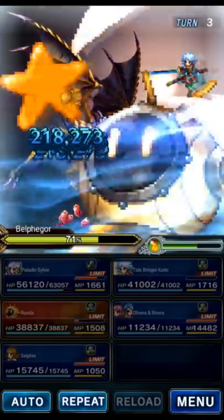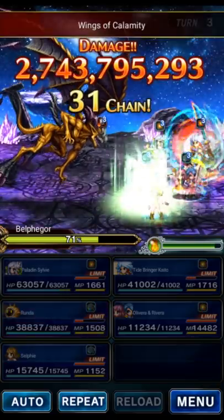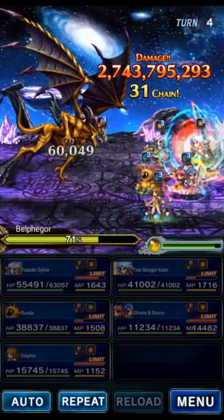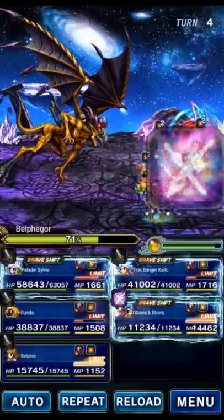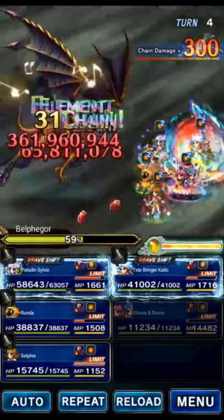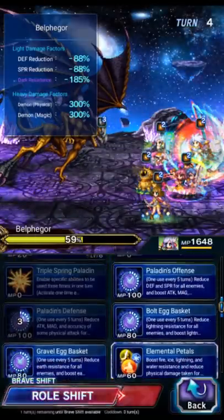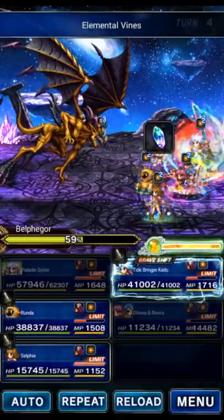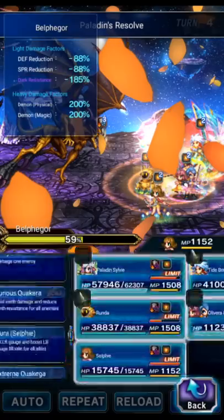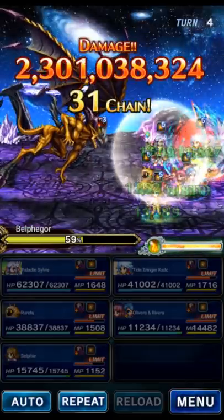We're going to be doing a rotation of his cooldown ability every fifth turn and then just using his LB every single turn. We're going to get imbued this turn with Earth — I didn't do the demon killer buff on Olivera before damaging, whoops. Let's go to the base form and just refresh Vines, Resolve, and Compassion. We have a small demon killer but not the big one on Olivera — oh well.